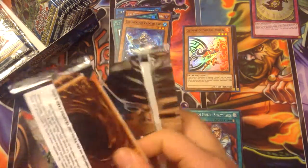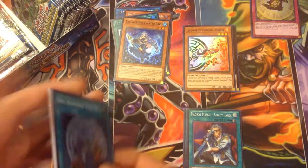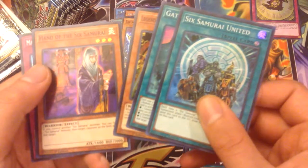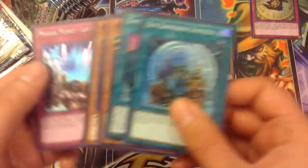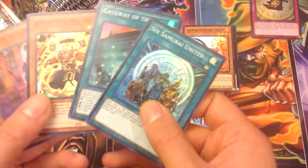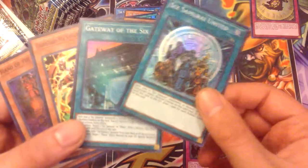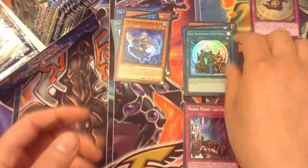I like how the Weather Painters pretty much make columns needed. Six Samurai United, Gateway of the Six, Kageki, Hand of the Six, and Magical Musket Last Stand. A broken set of cards right here, except for maybe Hand. Draw power, summon power, another summon — I like Kageki.